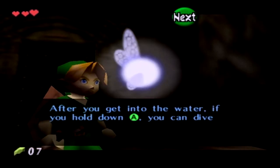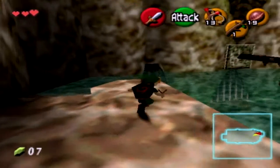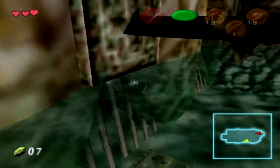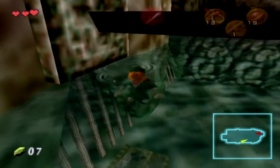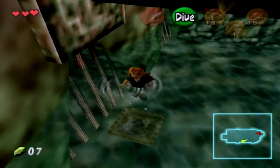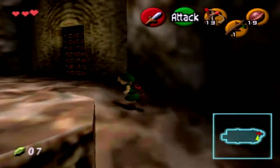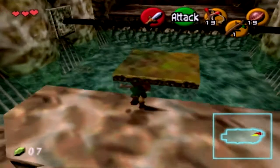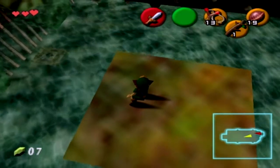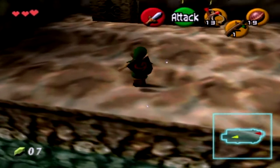Navi right here is saying that we can dive in the water - she said there might be some cool things we can reach. So you tap A and you can dive. Link can hold his breath - he can just dive down. Three Link dive units, maybe. Now that the water level is lowered, you can dodge under the spikes.